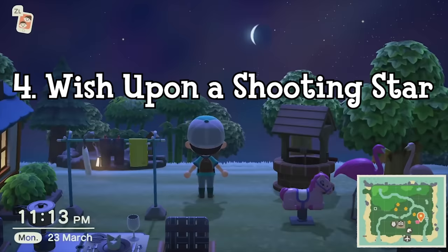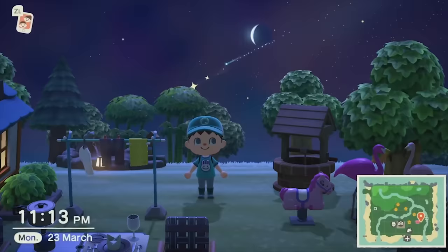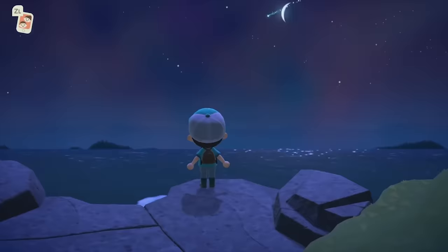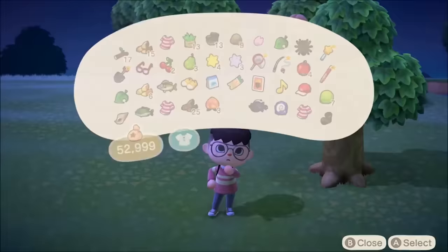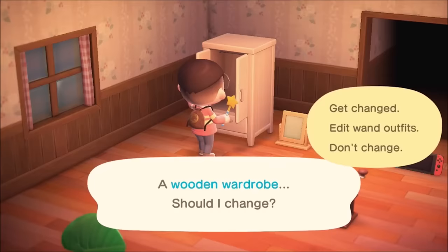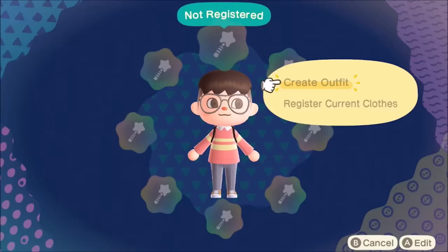If you've played previous Animal Crossing games you might know about this one. Occasionally on clearer nights there may be a meteor shower in the skies above you. If you use your right analog stick to look up with no items in your hand, you can hit the A button to wish upon a shooting star. The day after, walk along your beaches and you should find star fragments. If you talk to Celeste the owl, she will give you the recipe to make the magic wand, which allows you to change between 8 preset outfits.